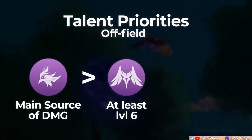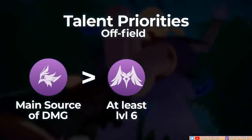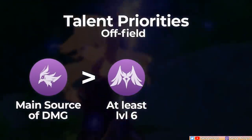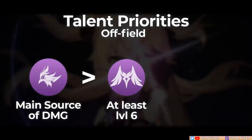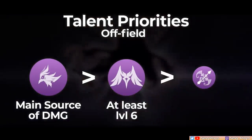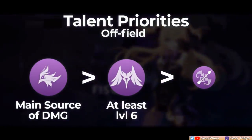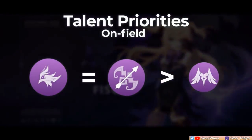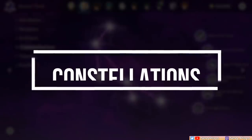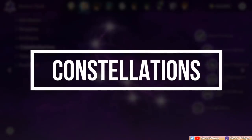So which talents should you prioritize? For sub-DPS Fischl, get her skill talent level as high as possible, because that's where Oz's damage scaling comes from, whether from Fischl's skill or burst. For her burst, level it up to at least 6. You can leave the normal attacks unleveled. But if she's your main DPS, level up her normal attacks alongside her skill.